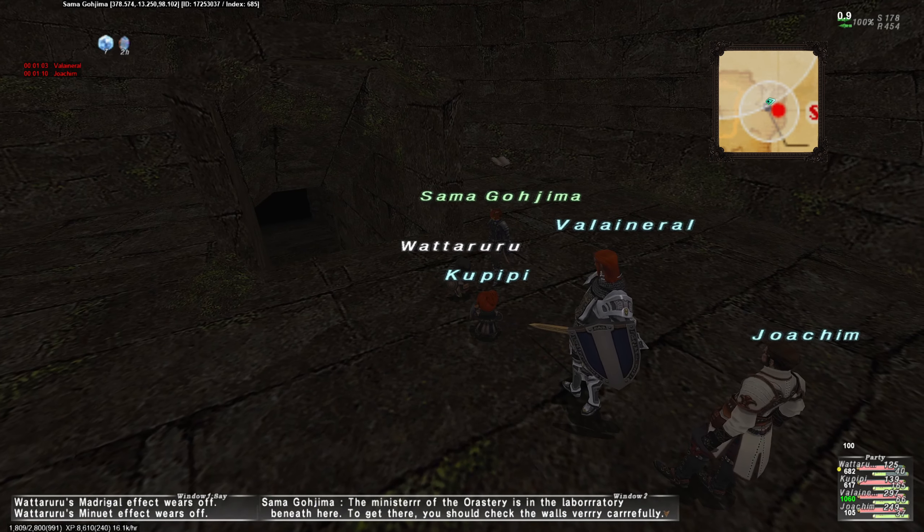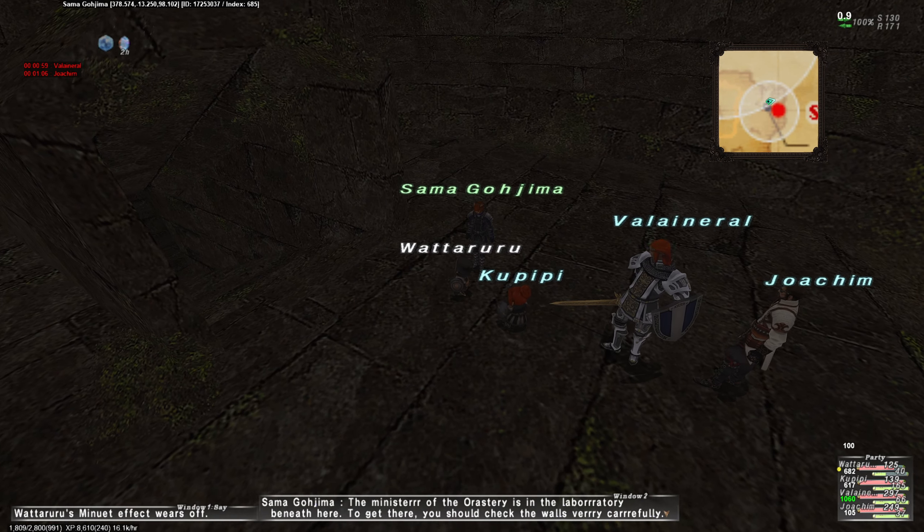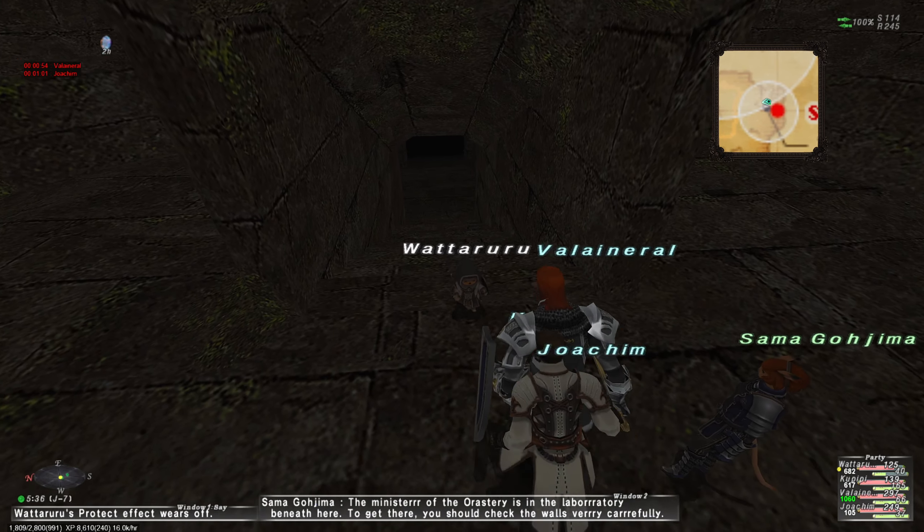Alright. What's up, Sama Gojima? The minister of the Oresteri is in the laboratory beneath here. To get there, you should check the walls very carefully. Okay. Wait — is this the book for inside?